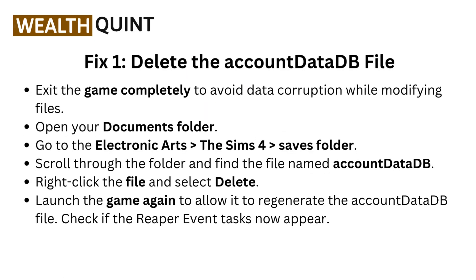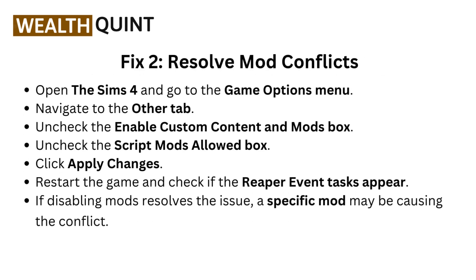Fix one: delete the account data db file. Exit the game completely to avoid data corruption while modifying files. Open your documents folder, go to Electronic Arts, then the Sims 4 folder, then the saves folder. Scroll through and find the file named account data db. Right-click the file and select delete. Launch the game again to allow it to regenerate the account data db file. Check if the reaper event tasks now appear.